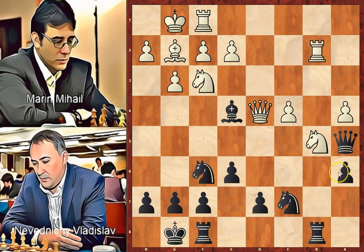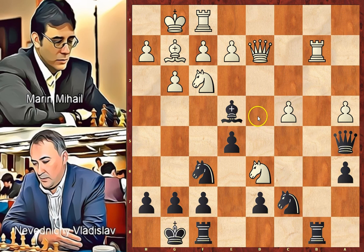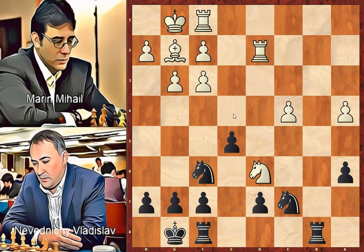Besides improving our base position, we can also try to neutralize opponent pieces that stand in our territory. With this basic move black tries to kick the knight away. Knight to d6, the knight goes forward, attacking one more time the bishop. E5, attacking the queen. Queen to d2, white wants to exchange queens and black accepts this. Queen takes on d2, rook takes on d2, and black's bishop is under attack, so he decided to exchange it for the knight. Bishop takes on f3, e takes on f3.